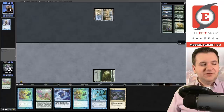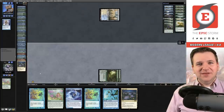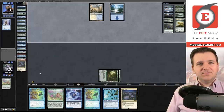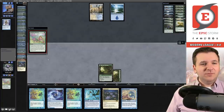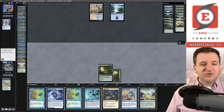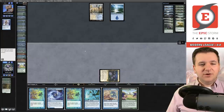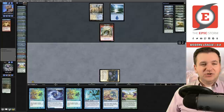Abundant Harvest — we're going to say land, Lotus Field goes to our hand, pass the turn. Our opponent probably taking a second to look at the 40 cards we revealed — the jig's up, they know our game plan. Okay, opponent plays Island and passes. We'll play Abundant Harvest and say non-land since we already have the only land in the deck in hand. We drew Recross — interesting. In theory we could try to stack our deck to win next turn.